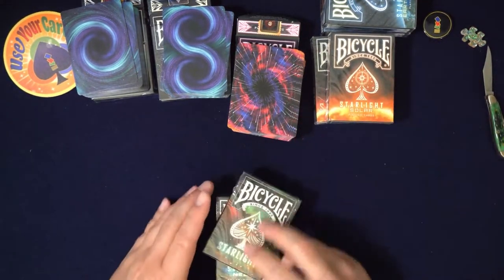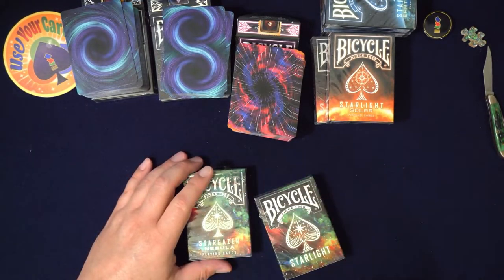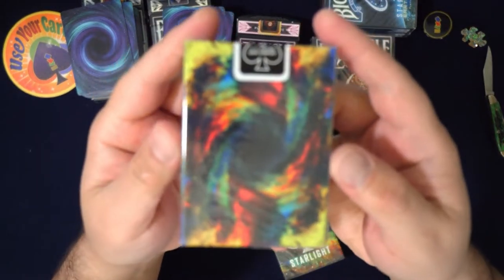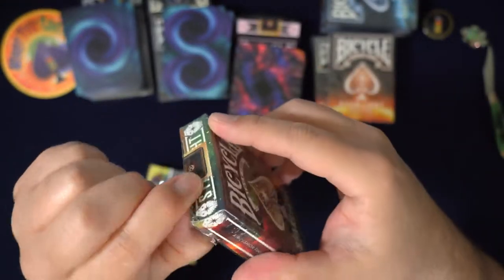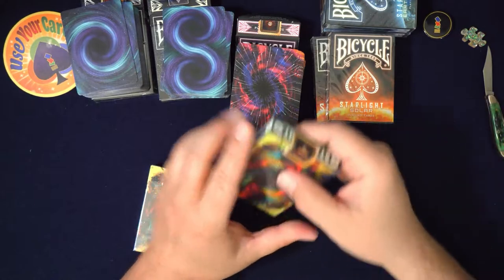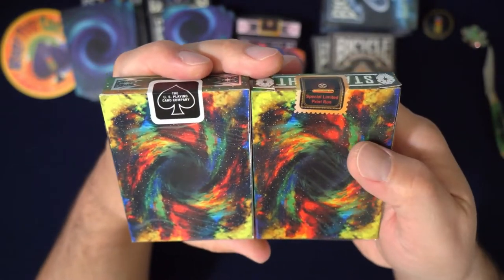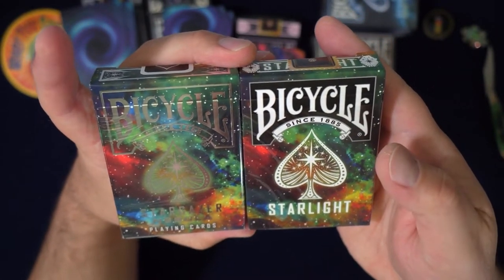Let's do some color action - Starlight and Stargazer Nebula. Let's look at the tuck first. Whenever I do these big long ones with a lot of decks I lose steam - they're really long to watch and edit. They look very similar. The Starlight series has the custom seal, and the US Playing Card Company is on the Stargazer ones. Stargazer has the foil, which is really nice, and the Starlight just has the white.